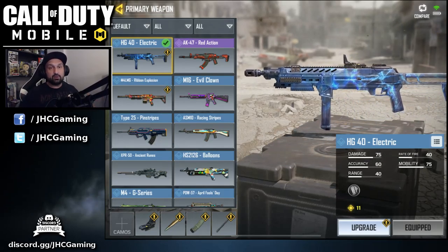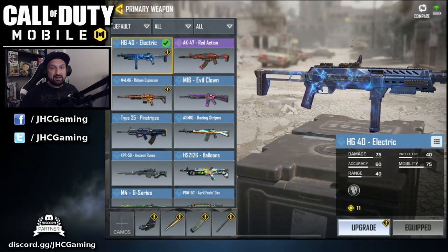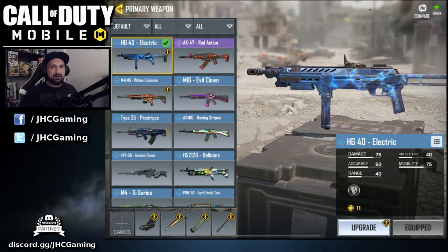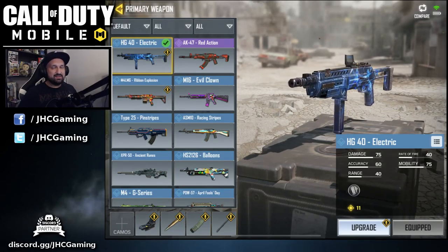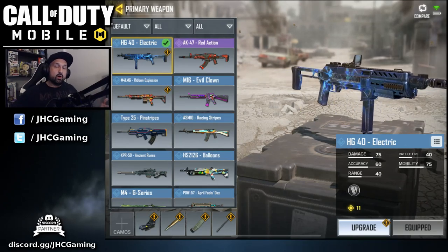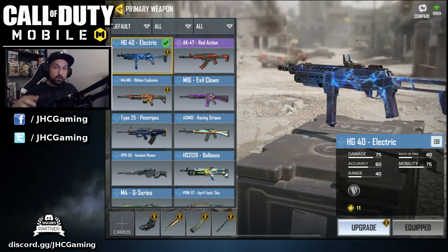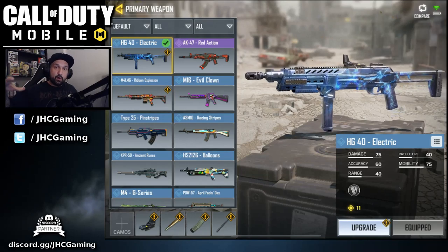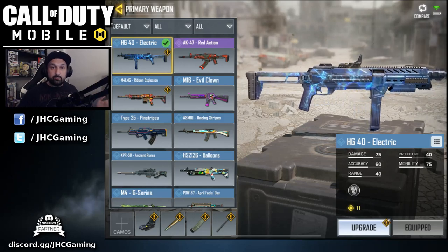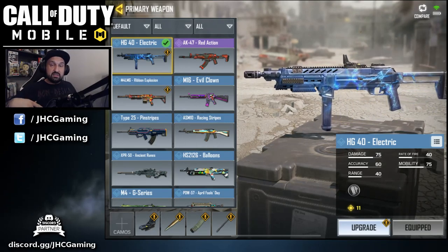That's it for the HG40 Electric — brand new skin in Call of Duty Mobile. If you make a purchase for any amount of COD Points you will get that skin, and I like it. First game went okay. Also the new map — it was my first time on it but I got a feeling I've seen it before. Also a bunch of changes in domination — in Nuketown they changed B from behind the car to the grass side, and maybe some other maps too.